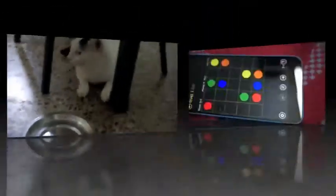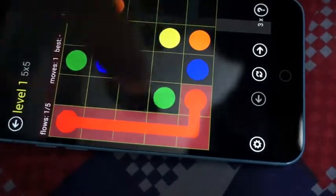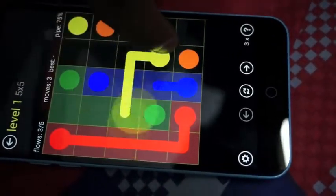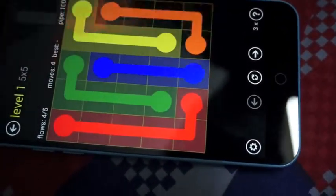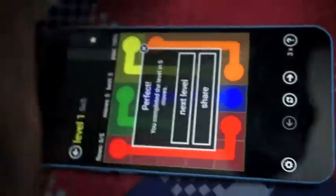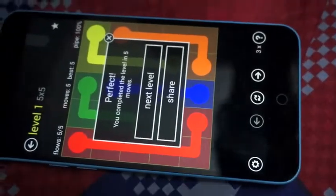Anyway, let's go ahead and get started. This is the game FLOW, and let me show you how to play it. You basically join the red colors and they can't cross each other, but they can make their own path. Just saying, I'm really bad. Your aim is to fill the entire board. That's how you basically play the game.